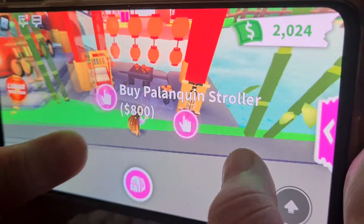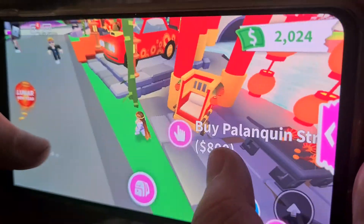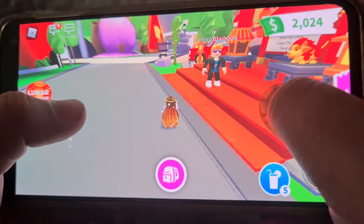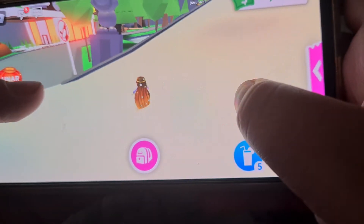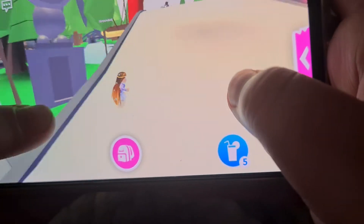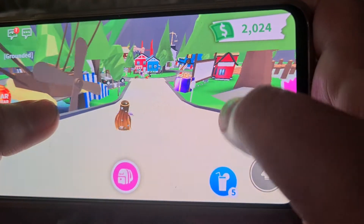Look at how many things you can get. And look — have you noticed anything different? There are these panda statues. And look up there, it's like a decoration around the bridge — I don't know what that's called.